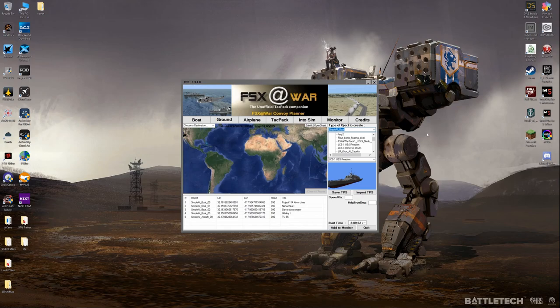So we're in Carrier Convoy Planner for FSX at War, and I just wanted to show the little TACPAC function. What you could do with this option is basically just instantly place objects at a given time in the sim. I had already gone ahead and added about four ships and a Russian 295, and I just wanted to see if they load up correctly and see how all this works.